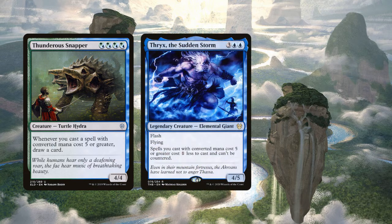Thryx the Sudden Storm is another obvious include — a 4/5 elemental giant with flash and flying. It says spells you cast with CMC 5 or greater cost 1 less to cast and can't be countered. This cost reduction doesn't influence whether or not a spell has cascade with Imoti, or the CMC of the spell that you can cascade into.